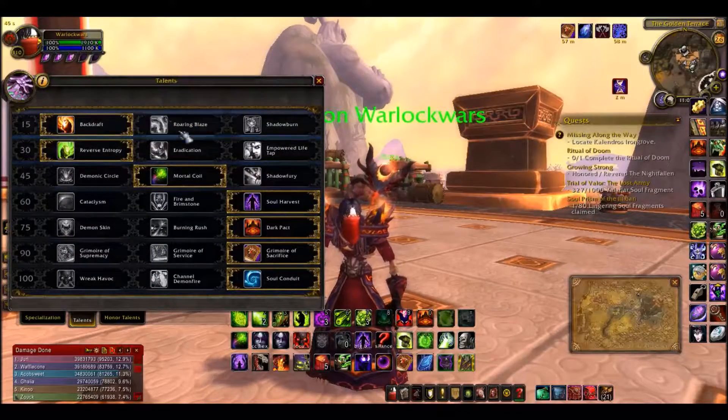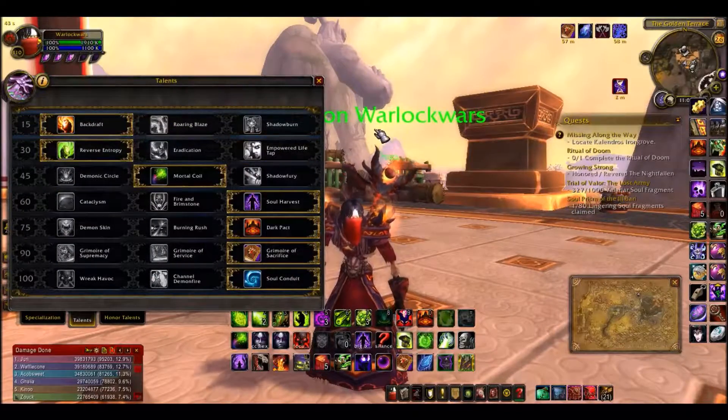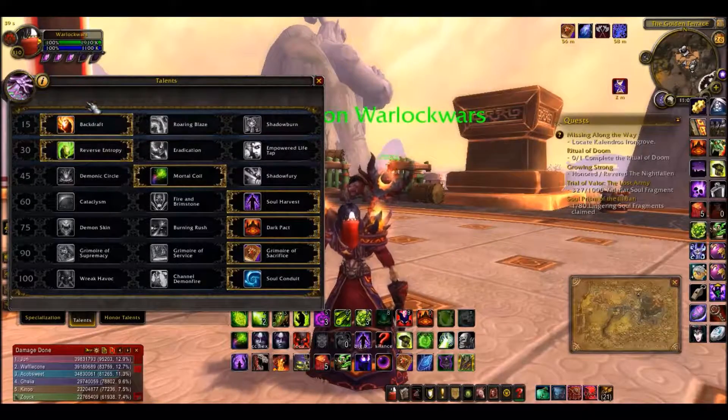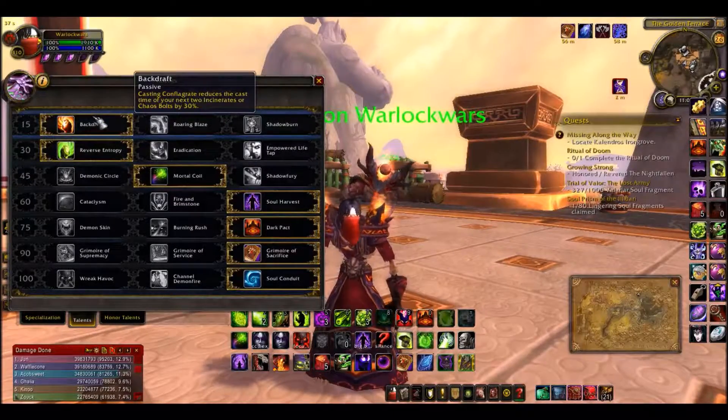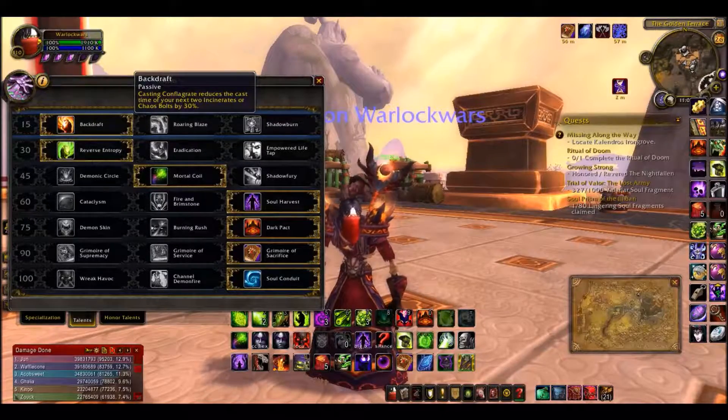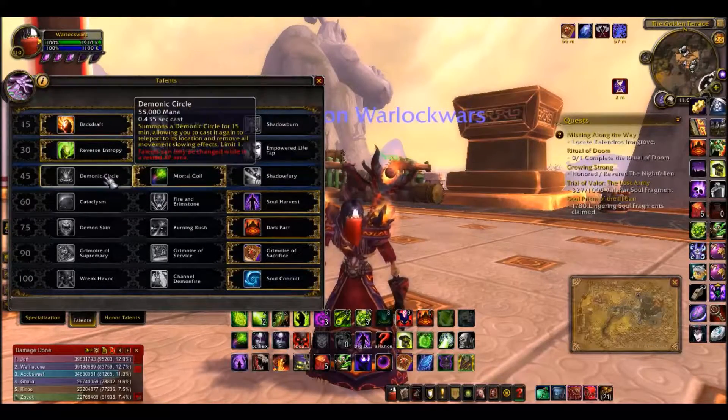First talent tree we're going to start off. In my opinion, Shedderbent's useless now. I use Backdraft. Casting Conflagrate reduces the cast time of your next two Incinerates and Chaos Bolt by 30%. I'm running with the Chaos Bolt spec.